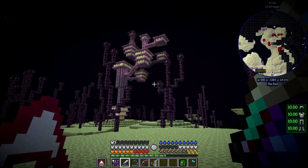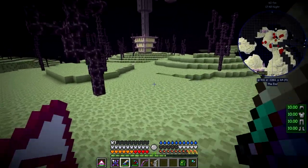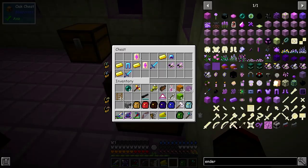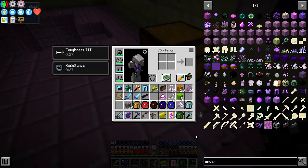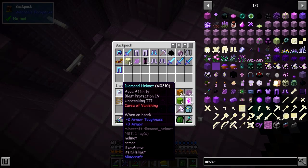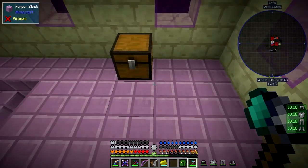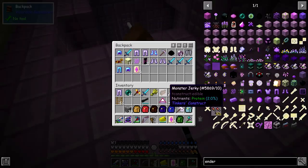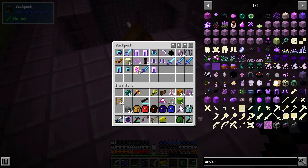I've just found the second end city — that's the first one and the other one's back here with the boat. Let's go and see what we can find in this one. Here we are — quite a lot of loot: diamond armor, let's pick that up, and some ambrosia. This one has got some more ambrosia and some stuff. Diamond swords, iron armor galore, and some more ambrosia.